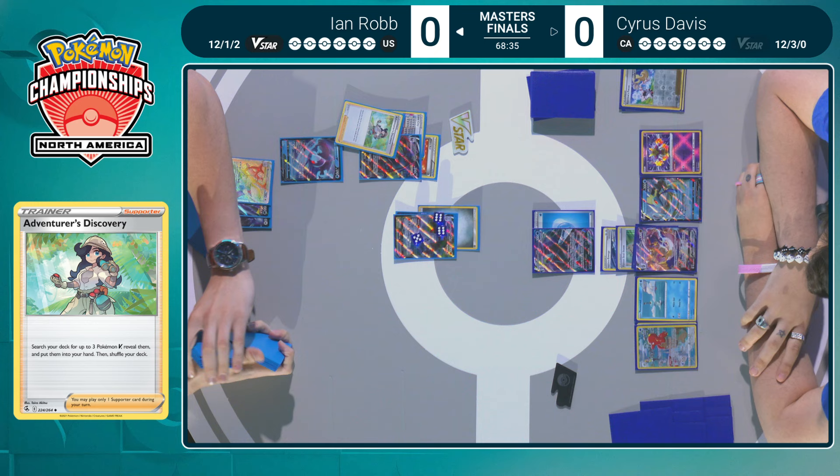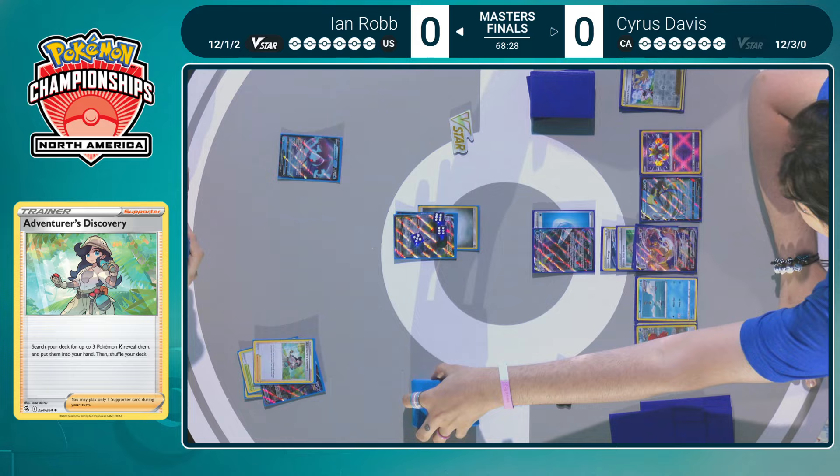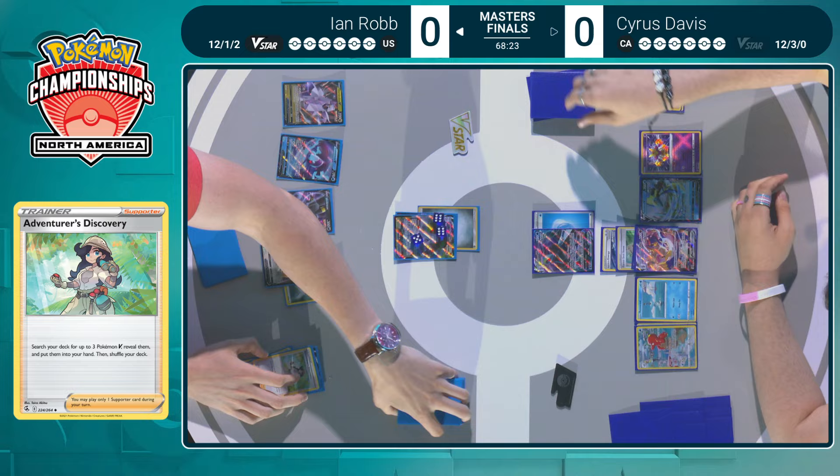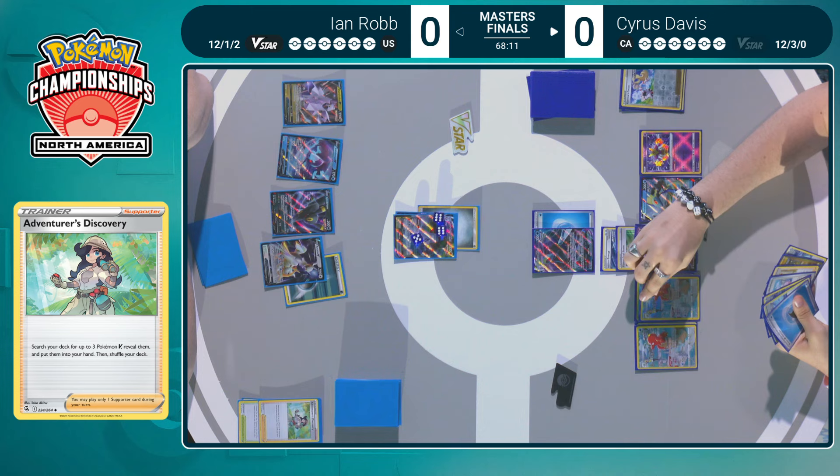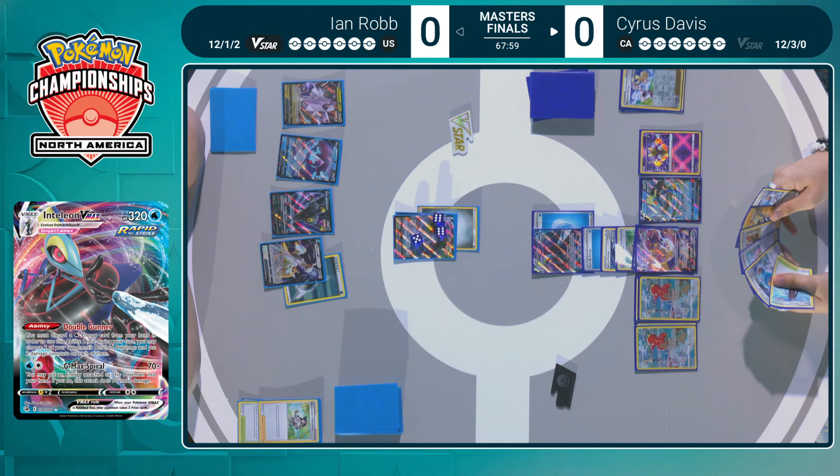Now you're going to wonder if Ian actually has an energy to attach to Arceus. We haven't seen any energies attached to the Duraludon. If he had a Darkness energy or a Double Turbo Energy, he probably wouldn't attach it to the Duraludon. And there is the Darkness energy — that is why we weren't seeing the energy attachments. Those two Metal energies Ian prized could actually be very impactful. It was actually the Umbreon V, not the second Arceus V — this puts it at a little bit of risk.